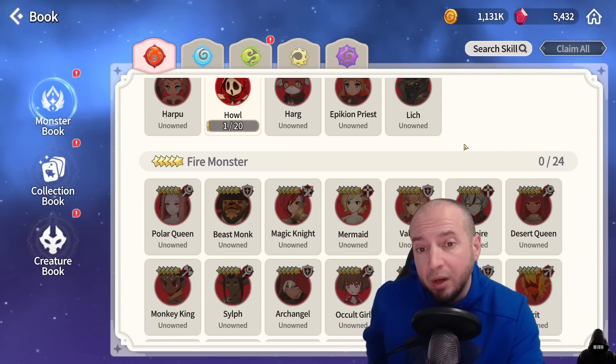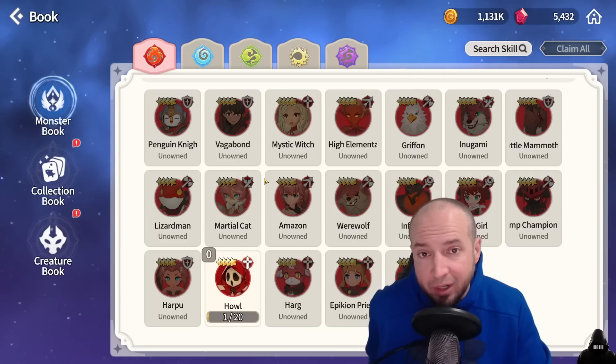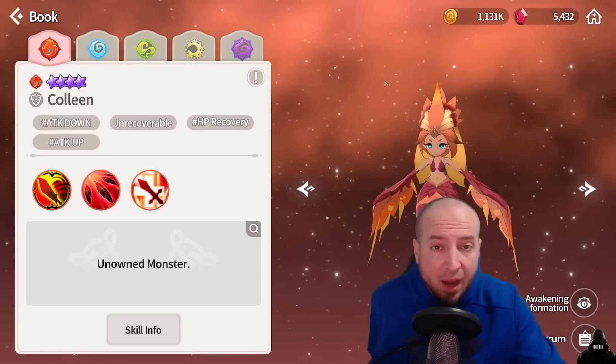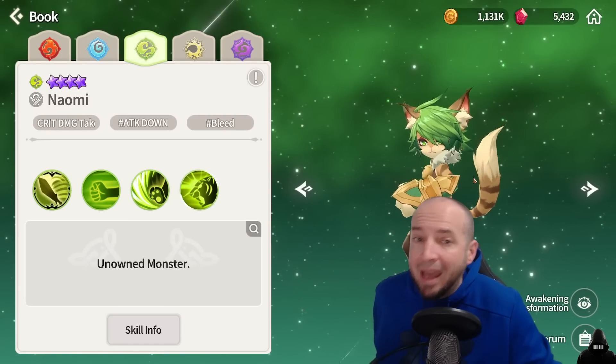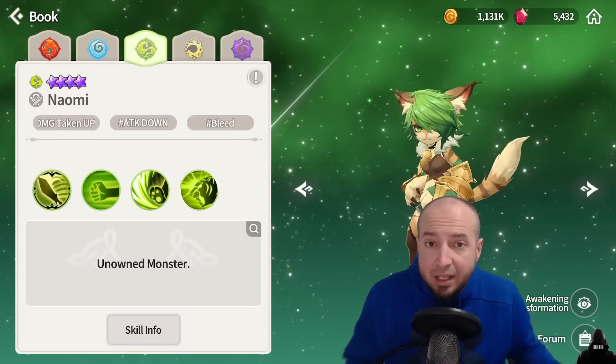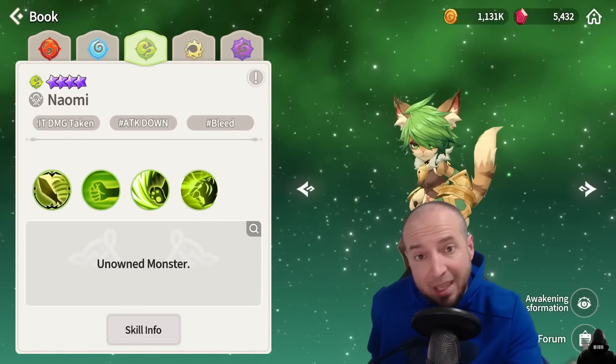In my opinion the second step for free to play team comp is actually a variety of 1 five star unit, 1 four star unit, and 1 three star unit, especially with how resources work. For funsies, here are some different team comps to replace the Holy Trinity with. The first team would be Fire Harpy Colleen, Wind Epicon Priest Rena, and Wind Marshal Cat Naomi. This is a Fire/Wind/Water team with an attack buff, a shield, a defense buff, a cleanse, a heal block, and Wind Marshal Cat putting out crit damage taken up and bleeds, doing a lot of damage.